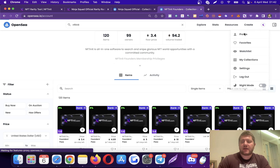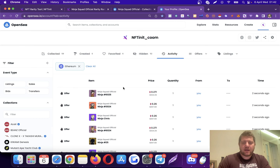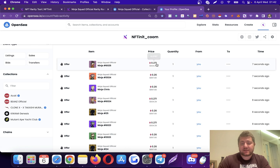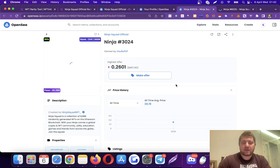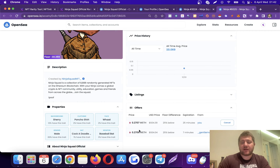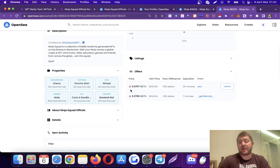Let's go to my profile and check how it's going on the activity tab. You can see different prices because some of these already had an offer on them. The minimum value we entered was 0.15 — and this one already had a bid, so the system went slightly above it. This other one also had an even higher bid, so the system went slightly above that as well.